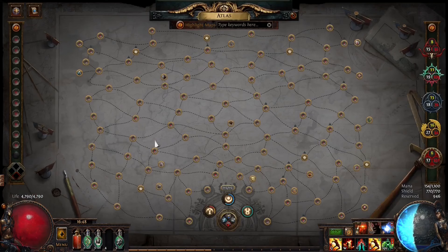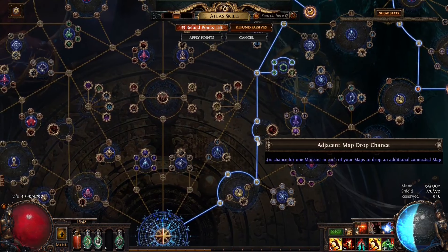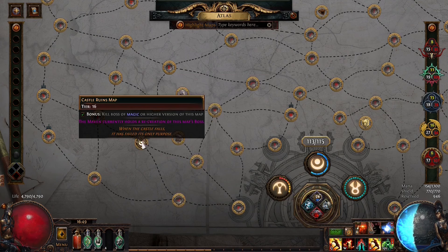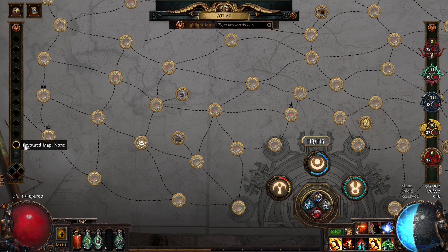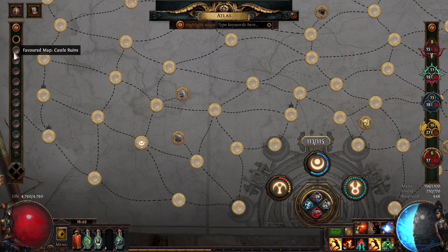Now let's talk about how the map process actually works and how we go about sustaining maps in this strategy. You're going to want to make sure that you're favoriting the opposite map that you're running because of how map duplication works. With these adjacent map drop chance nodes on the passive tree, you have 4% for each node, you have 100% chance with the atlas strategy that we're running, and it's going to make it so you drop a connected map. A connected map is a map that is next to the map that you are running. So say we're running dunes - that means you can get glacier, chateau, or castle ruins. In our case, we want to get castle ruins. So you're going to go to your favoriting slot and favorite castle ruins for every single slot, which is going to make sure that you are getting a ton of castle ruins maps.